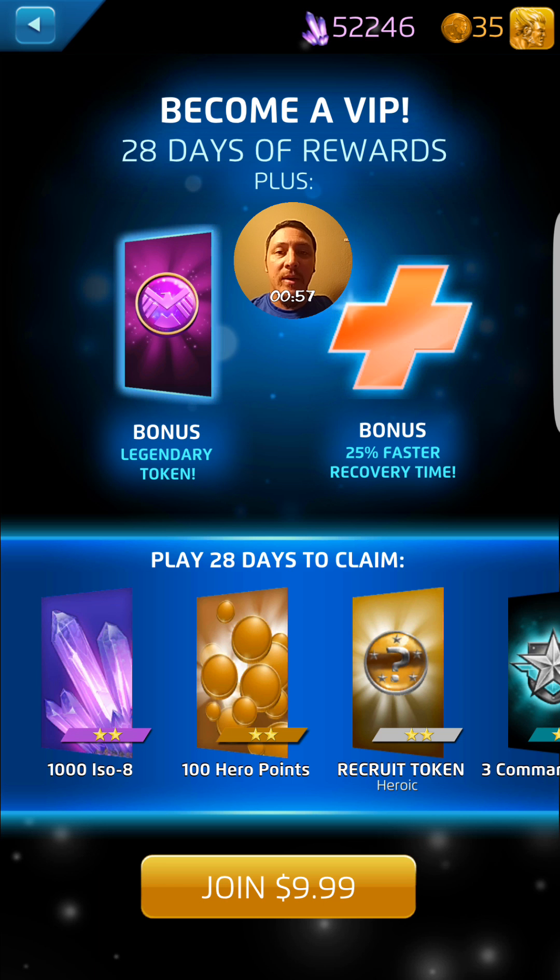So if any of your characters become injured during battle, whether it be on a PvE event or PvP, even if they're downed or just a little bit damaged from battle, they will heal 25% faster. That's across your entire roster for all characters, no matter the damage, which is great for trying to grind those missions and get better rewards without having to use those health packs.